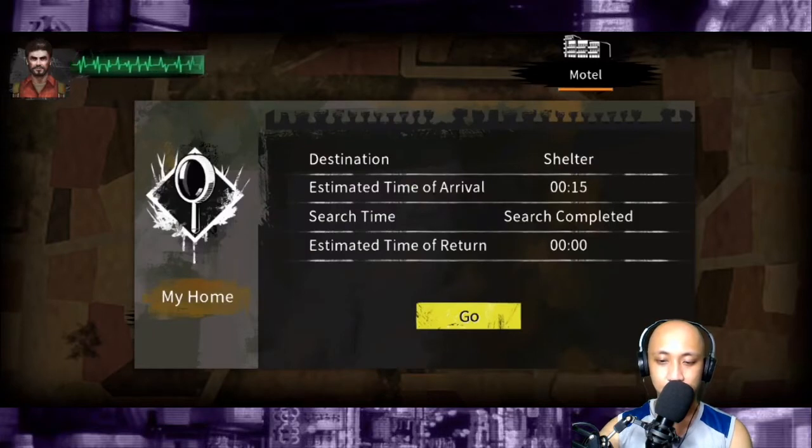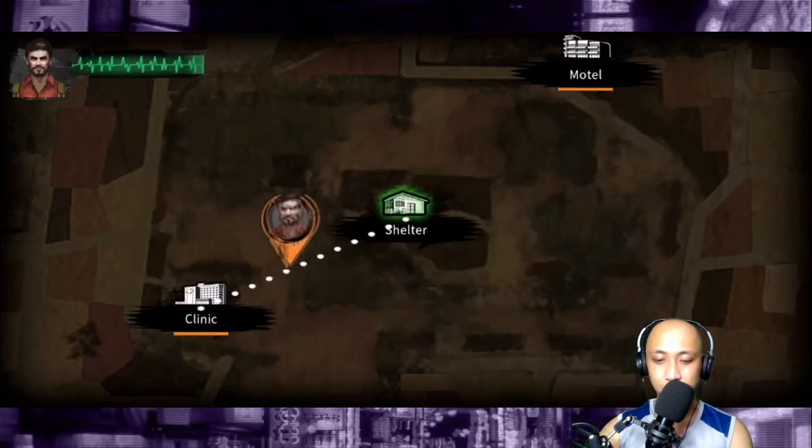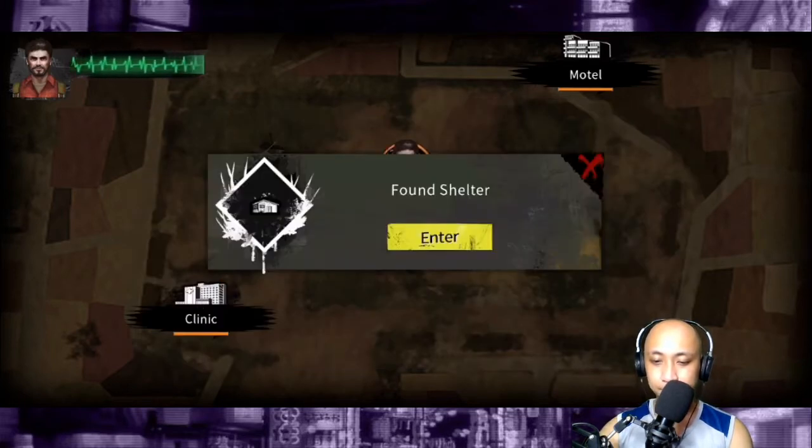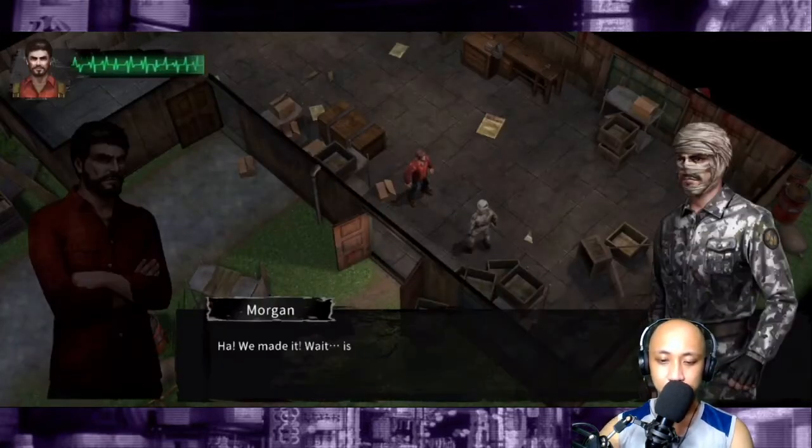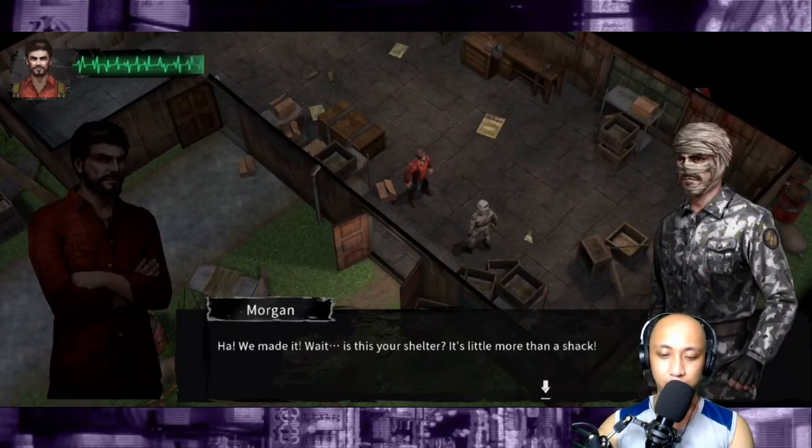Destination submitted. Time of arrival: 15 seconds. Search completed. Estimated time of return — okay, there's no indicator there. Go, hunter! You can avoid being detected by zombies by unconsciously advancing. We made it! Wait, is this the shelter? It's little more than a shack.